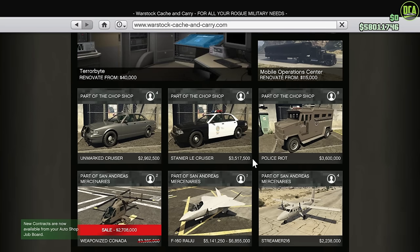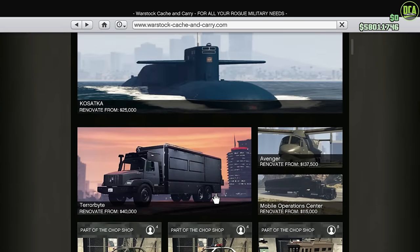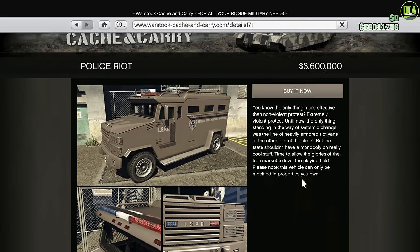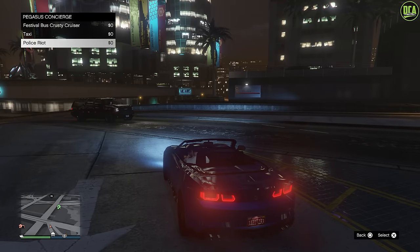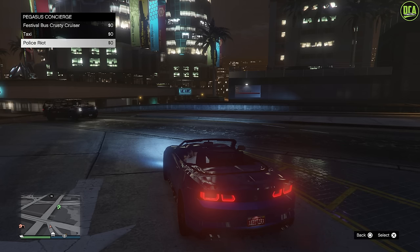On to the police cars — the two Stainers offer visual customization, which is very cool. It even says on the website that customization must be done in a player-owned property. But on the website description for the Riot Van, it says the same thing. However, the Riot Van is actually a Pegasus vehicle that offers no customization. So you see the website note, get excited, spend almost $5 million on it, go to call it in to customize it, and it has no customization. Very misleading, and a lot of my friends have wasted money on it because of the website description.